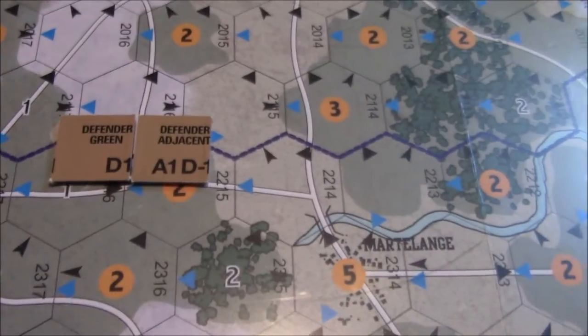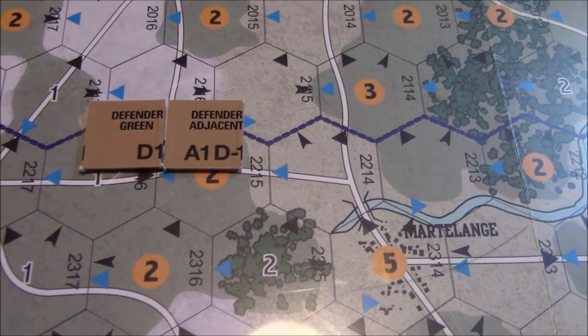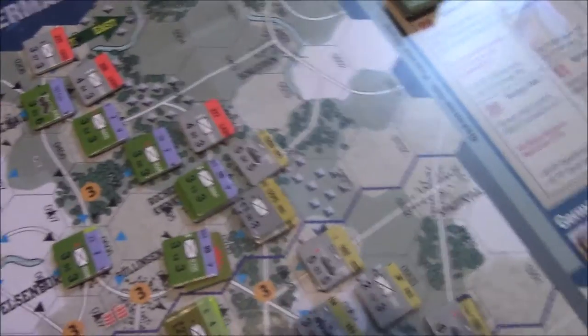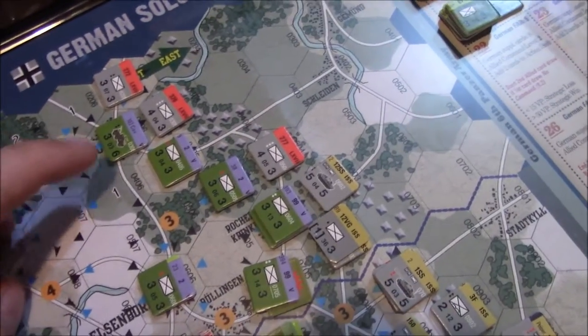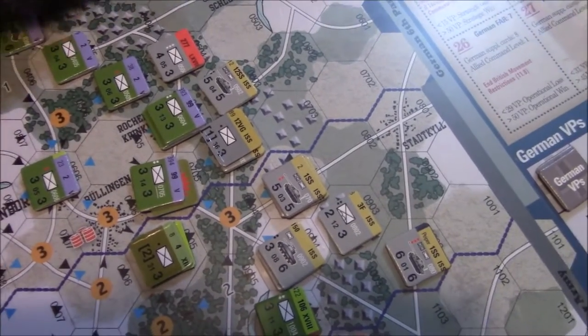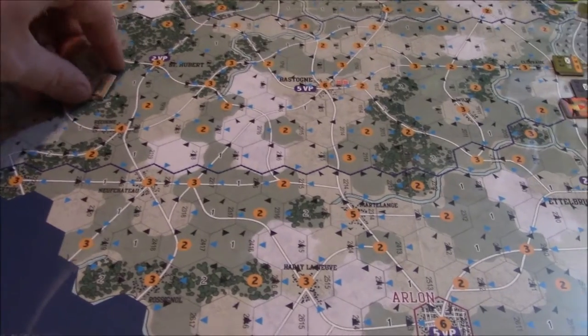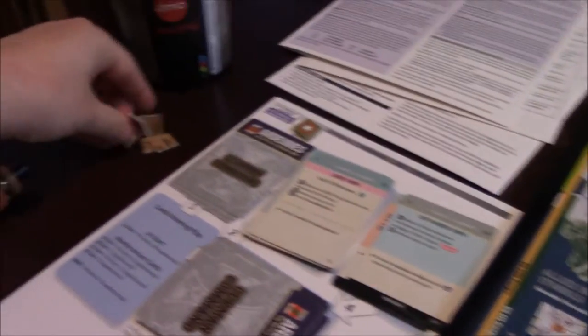So the result: the defender takes one hit from the green defender chit, but on the adjacent defender result the attacker takes a hit and the defender deflects a hit. Nothing happens to the defender. The attacker has to take one hit as a step loss, so I flip the unit over. All chips are set to the side — no blue chip was drawn, so they don't go back in the cup. They go to the appropriate discard piles for supplemental and primary.